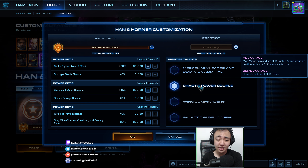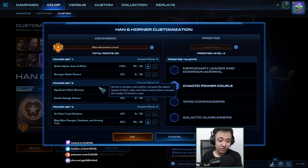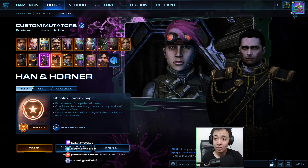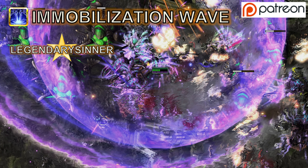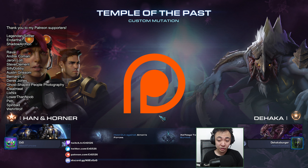The Chaotic Power Couple prestige will make the Magmines and the On-Death effects more effective, but the Hornets cost more. My masteries will be Strike Fighter Artifact — since this doesn't work — I'll go with significant other bonuses because I'll make Ravens. Actually, double Savage chance with these Mutators might be more useful, so I'll go with that, plus Magmine charges pulled out at arming time to make the Magmines better. My ally Dehaka Burger is playing as Dehaka. Thank you to Ledger Dyer Sinner in the Immobilize of H8 tier, Darth and Shadow Archon in the Pulse Cannon tier, and all my supporters on Patreon.